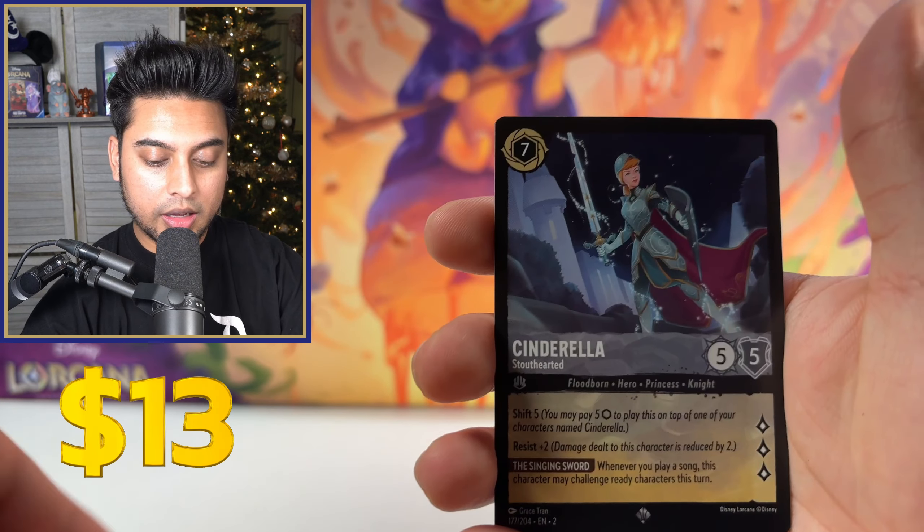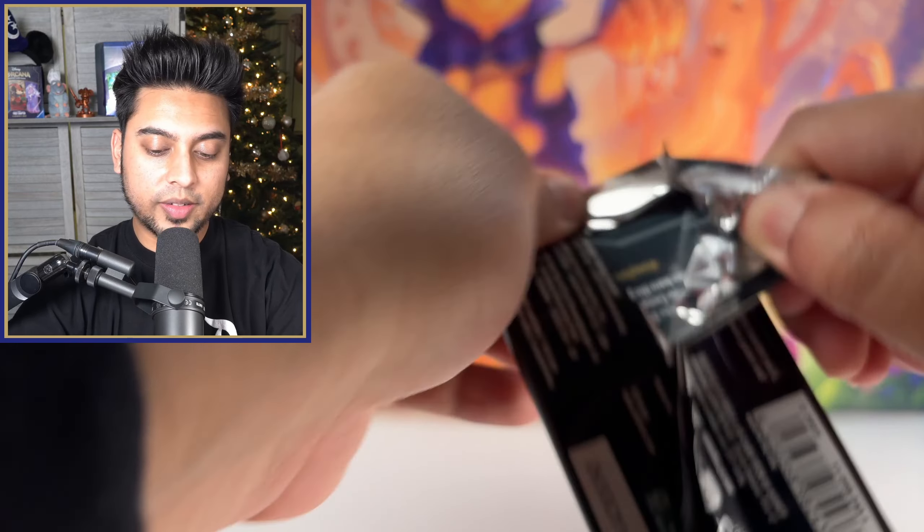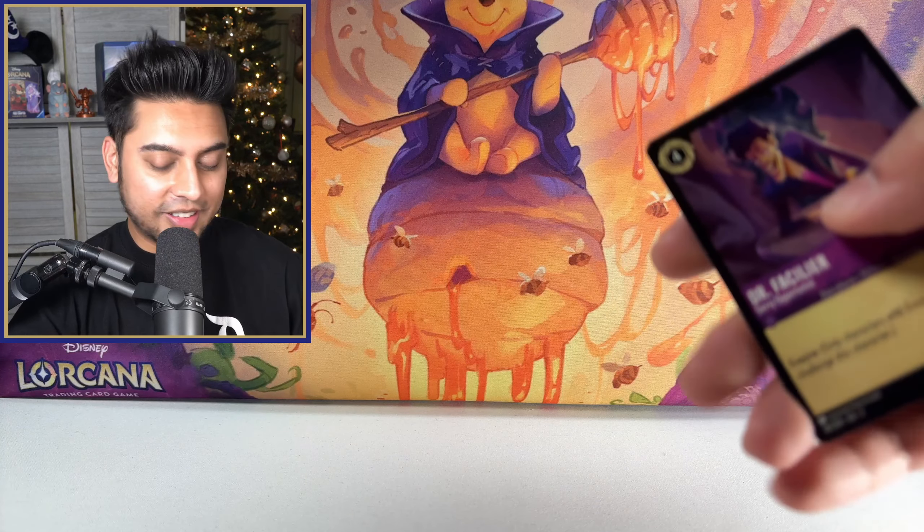Next pack, let's do this. I'm already happy with our pull so far — maybe pulling a couple more legendaries makes it a little bit better. Namari, oh — Beast Tragic Hero, legendary! This is an amazing booster box. Not a foil but it's okay, it's legendary. We already have a legendary foil. This is our third legendary. And Zero to Hero — I love this one too. Very nice pull.